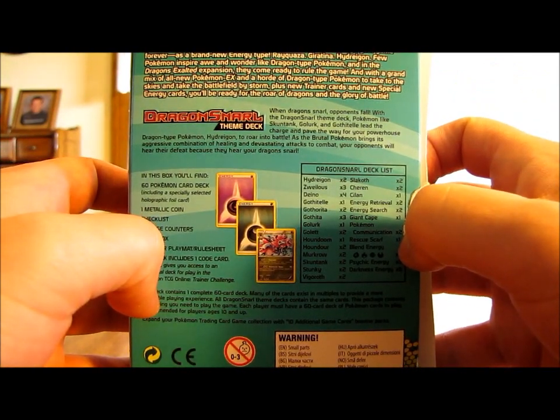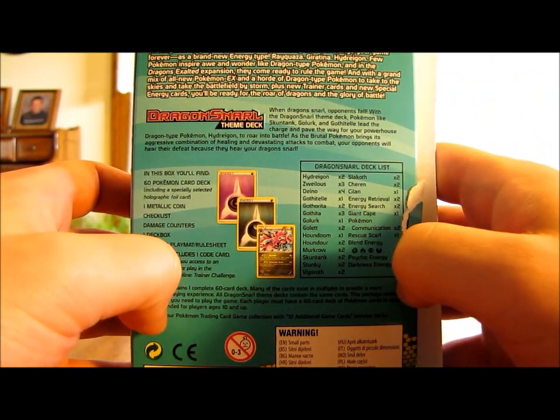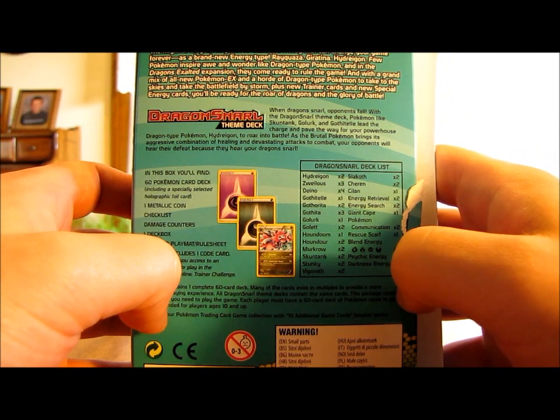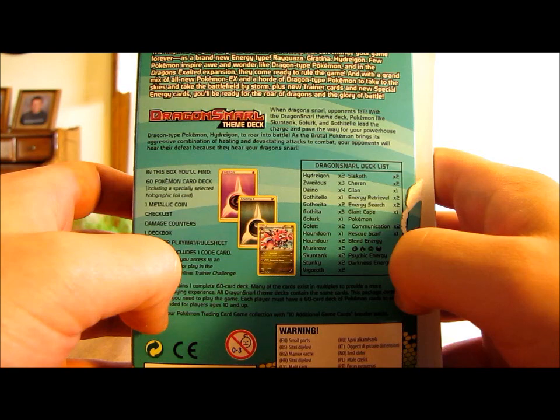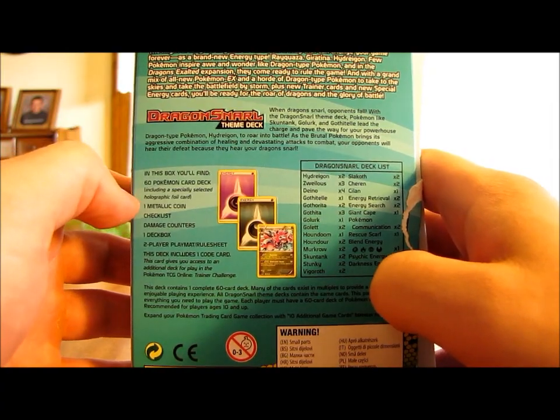A little summary on the Dragon Snarl theme deck. It says: 'When Dragon Snarl, opponents fall.' With the Dragon Snarl theme deck, Pokemon like Skuntank, Golurk, and Gothitelle lead the charge and pave the way for your powerhouse Dragon-type Pokemon, Hydrogen, to roar into battle. As the brutal Pokemon brings its aggressive combination of healing and devastating attacks to combat, your opponents will hear their defeat because they hear your Dragon Snarl.